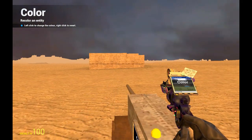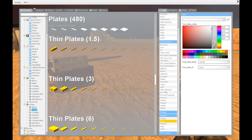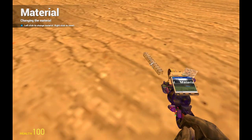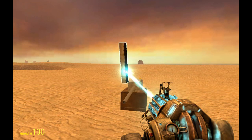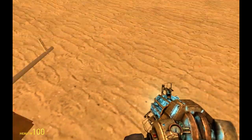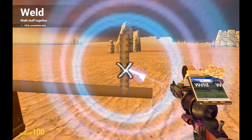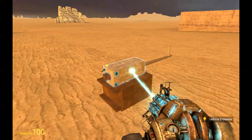Maybe we want something to aim with. We scroll up to thin plates and take the most thin plate, no-collide it, and take a material on it. We adjust the size — just the length we need. We weld this one to the cannon and to the base.